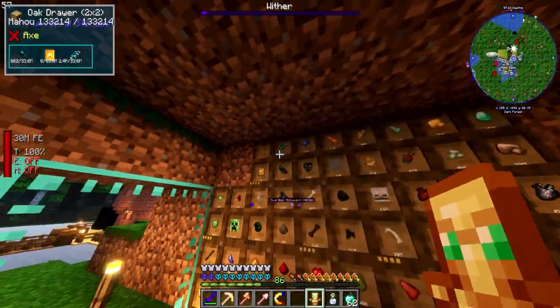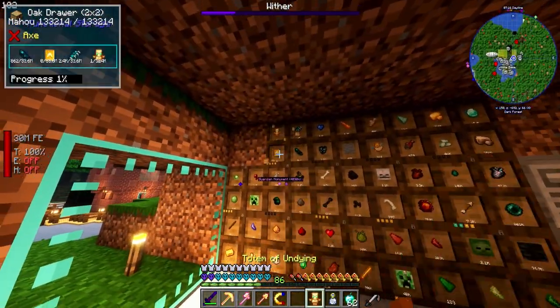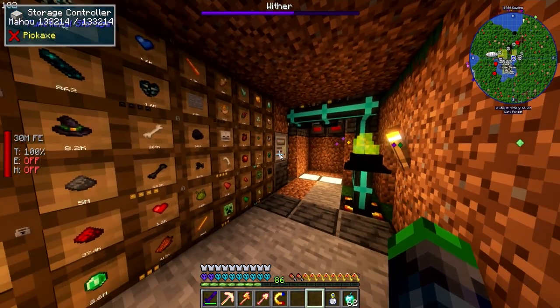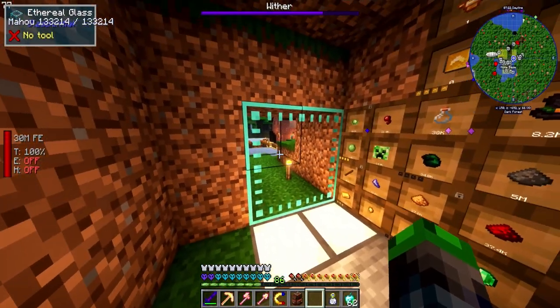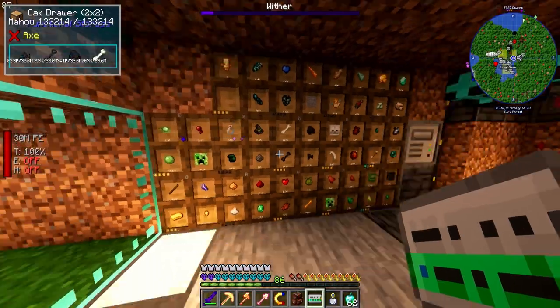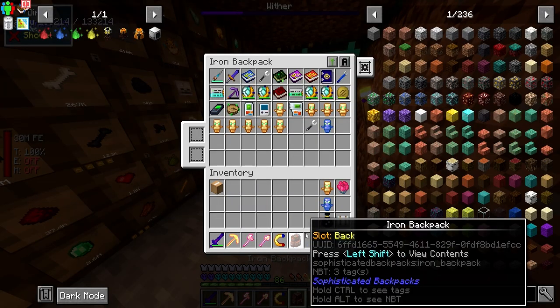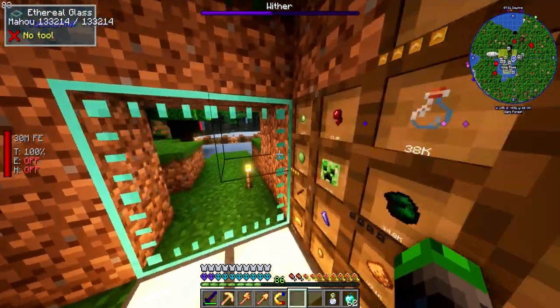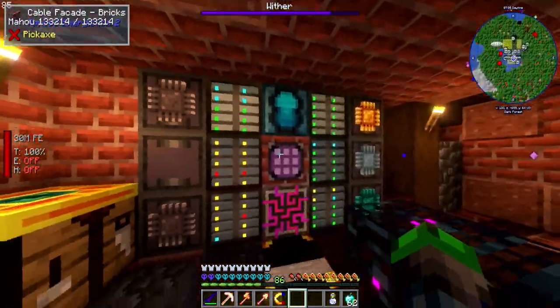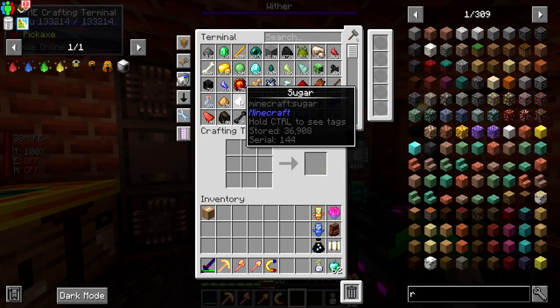Looking at the Evoker recipe — just emeralds and the totem. We just need a spot for the totem, which we do have. I'll unlock it, take it out, then relock — yep, perfect. We now have another slot available, which is awesome.